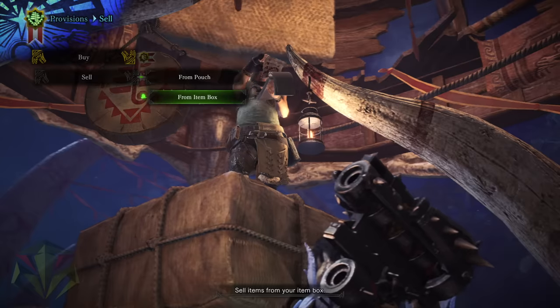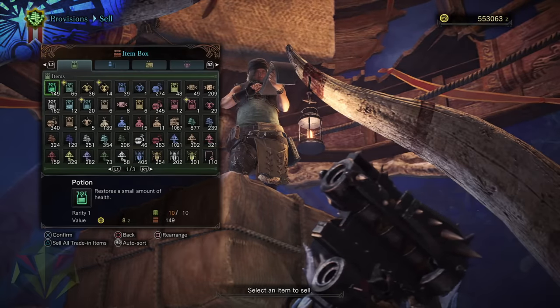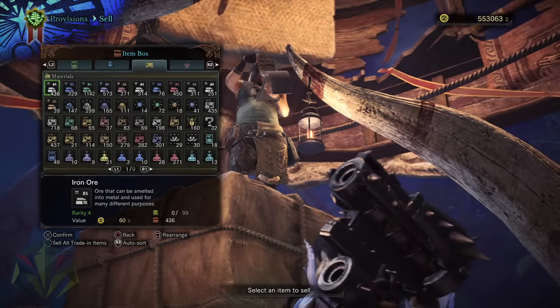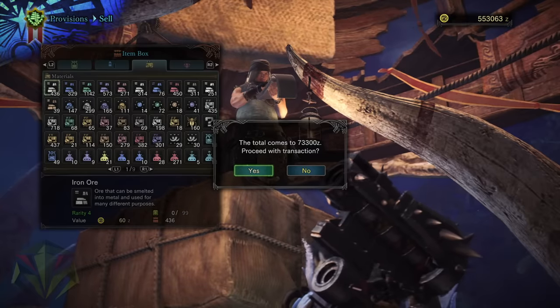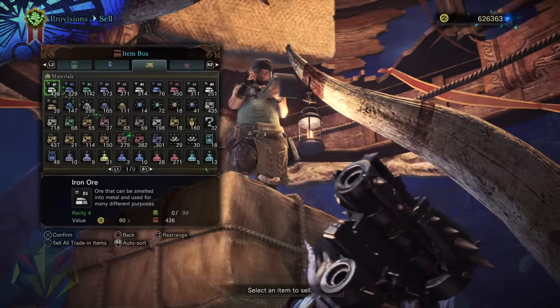And that's not including the trade-in items. Depending on the number of drops, it's safe to say that you'll earn anywhere from 35,000 to 55,000 zeny with this method every five minutes or less.